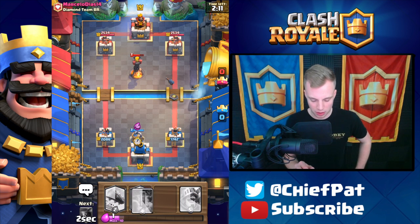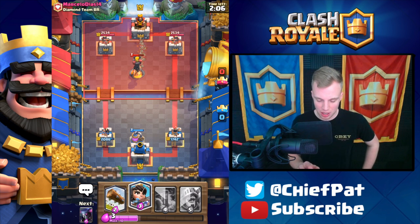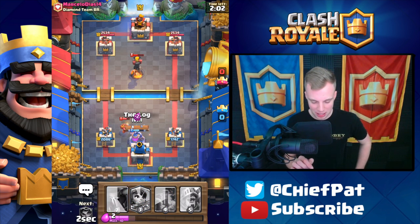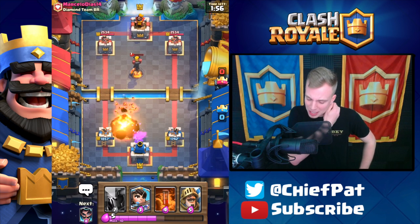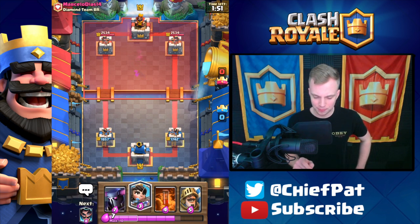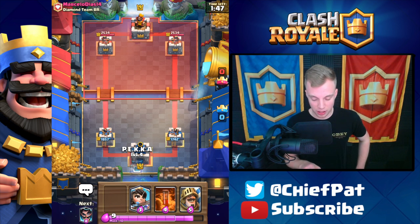We obviously need to play this Elixir Collector to start getting something going but we don't have a Zap spell inside of this deck, which would be clutch. There's the Miner and we can't do anything really against it. I can shove the Miner to the tower which is going to work out, getting some damage on that Inferno. He's going to play seven Elixir against us and against an Inferno Tower this is going to be a tough cookie to crack.